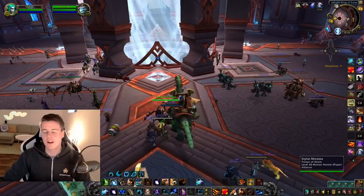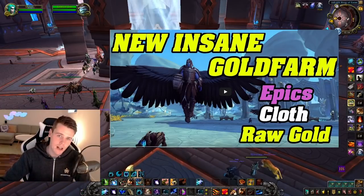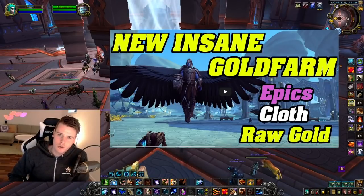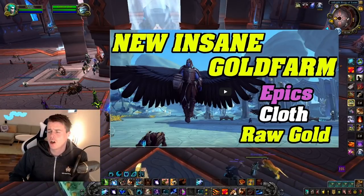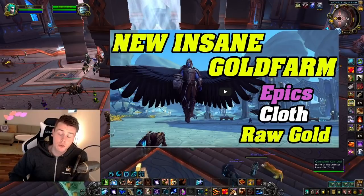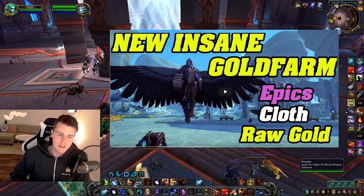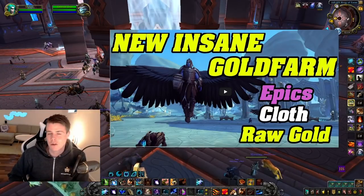My number one farm is the Bastion 2x4 for epics, cloth, and raw gold. The reason this is still my favorite is that even if you don't get an epic, you're still making 40,000 gold per hour. With a decent 2x4 group, you get roughly 10,000 gold raw just from vendoring greens, gray items, and raw gold pickups. On top of that, a decent group averages around 300 Lightless Silk, which sells for 90–110 gold each.